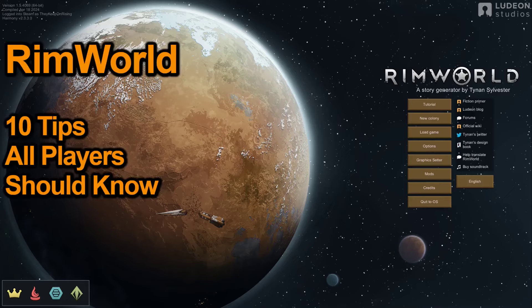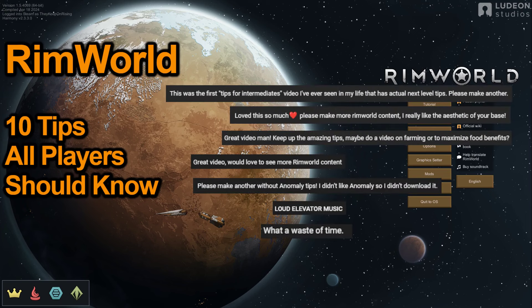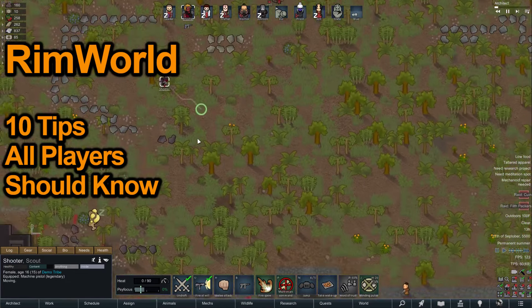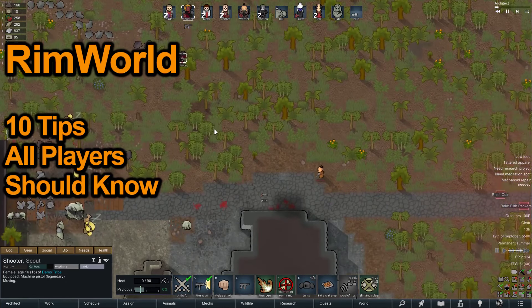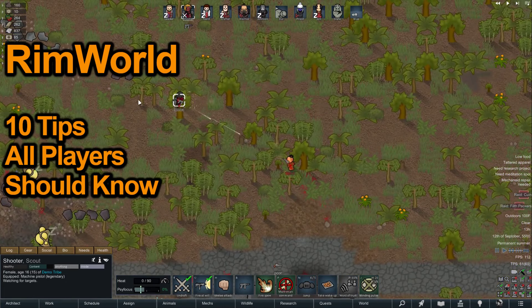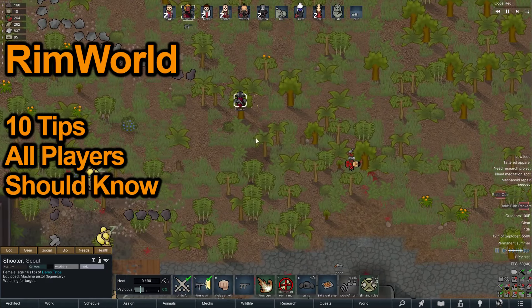Hello everyone, I'm back with yet another RimWorld video. I've been getting a handful of comments asking for more RimWorld tips, and I'm sorry to disappoint, but I don't really have a whole lot more highest quality tips to share. So today I'm going to share some relatively common tips. Most of these are well known within the RimWorld community, so feel free to share this video with a friend who doesn't frequent the RimWorld subreddit. Let's start with the first tip of the video.